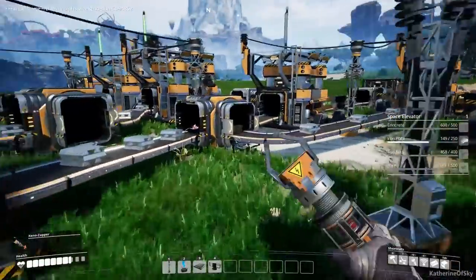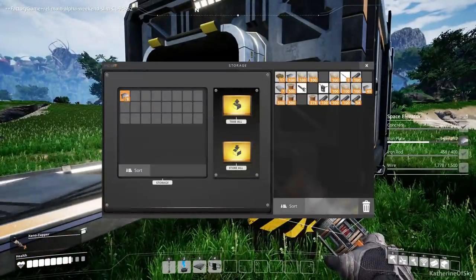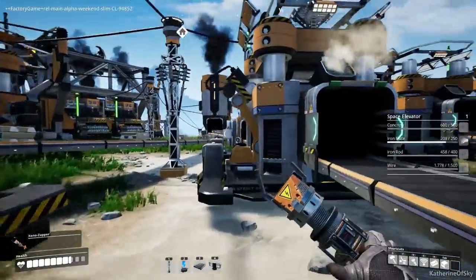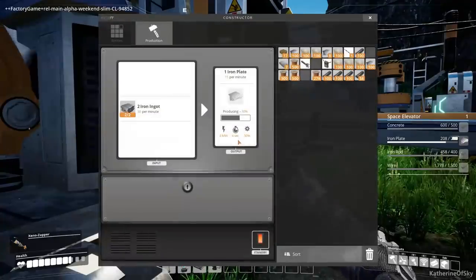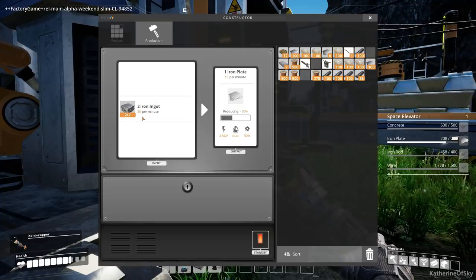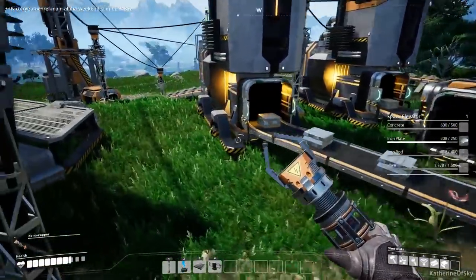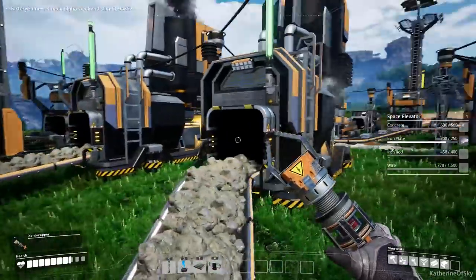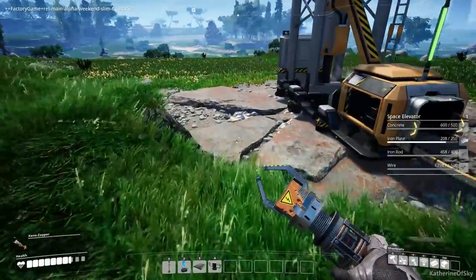And then we just need 101 iron plates. Let's see - hopefully they are made. Wow, they're not made. Come on stuff, get made! Why is this going slowly? Is this 30 per minute? I was mistaken. Okay so that was my mistake - it's supposed to be 30 per minute because they need two. Yeah it's fine, it's okay. What we need - it's not terrible. It's just fine. We can just use another smelter right over here or right down there somewhere.